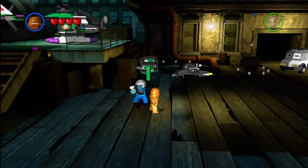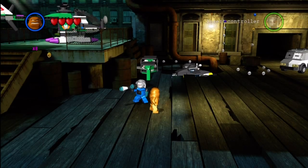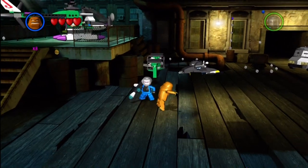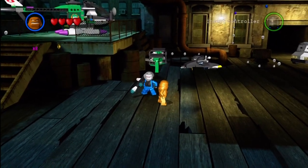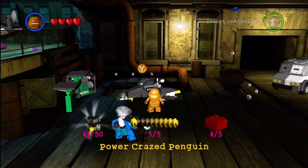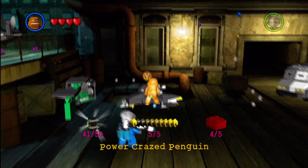Alrighty, what is going on everybody? My name is Blitzweer and of course, welcome back to another episode of LEGO Batman 100% Walkthrough, aka the LEGO Batman Minikit and Red Power Brick Guides. And of course, today we move on to the last and final mission within the Power Crazed Penguin set of missions.